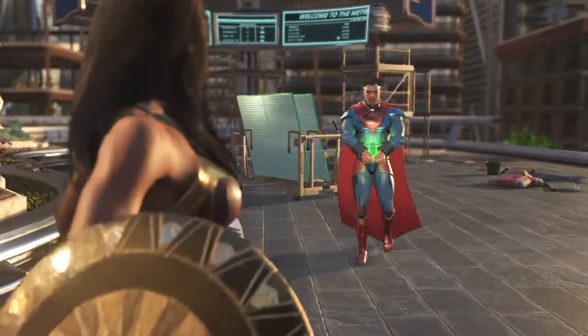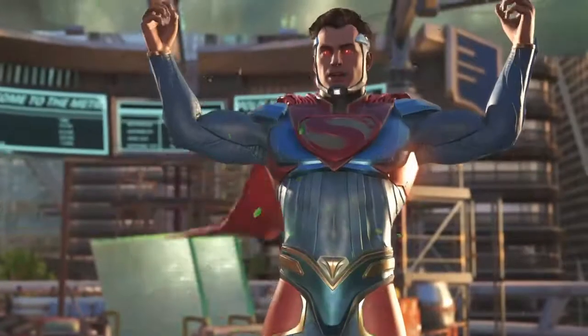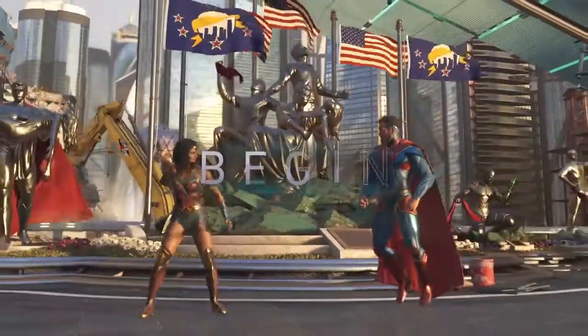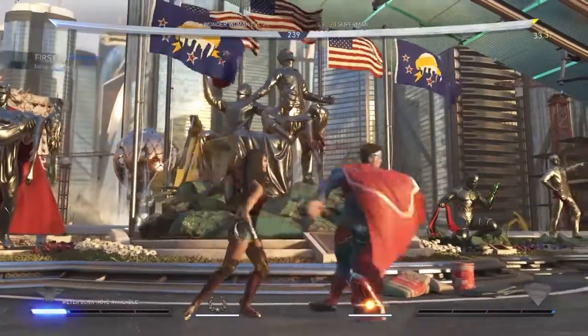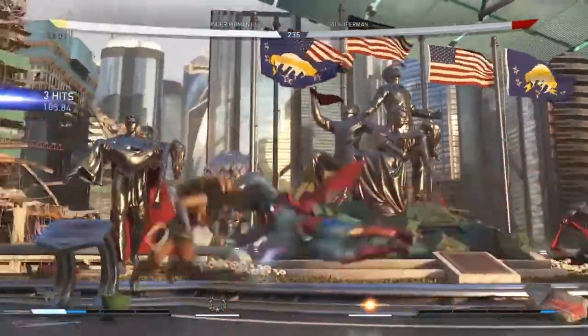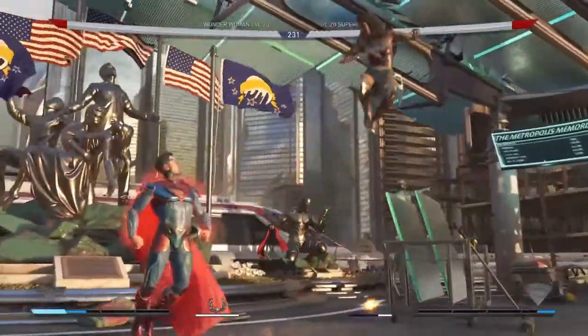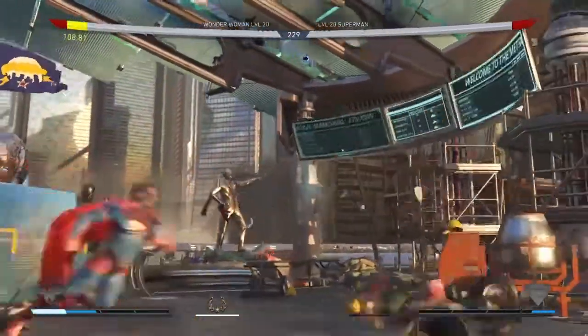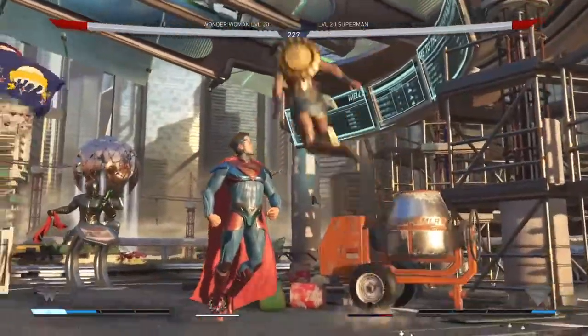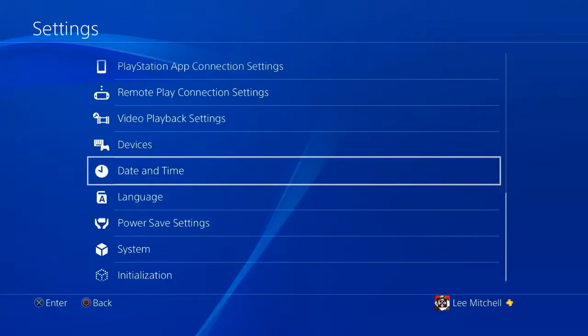As you can see, I tried to push Superman back but he wasn't having any of it. So basically just get behind him and hop towards that side of the screen to lure him where you want him, then hop back and press start to head into the settings.